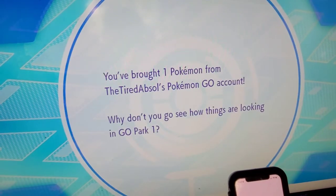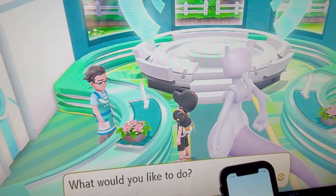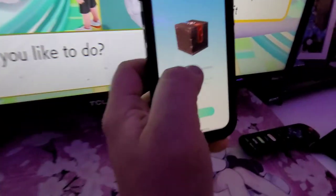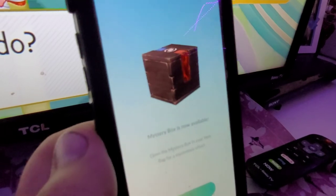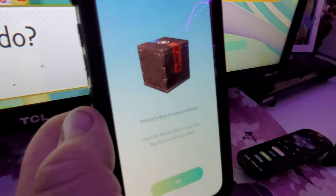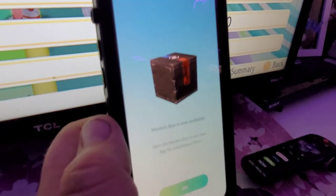And this is the step where you get your Mystery Box. You'll see it here — it shows up on your screen and it's available for you to use to catch all your Meltans. Have a good one guys, thanks.